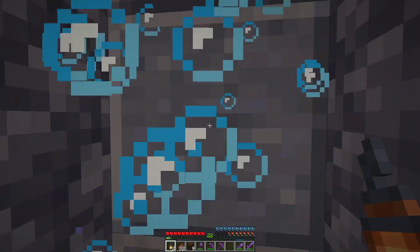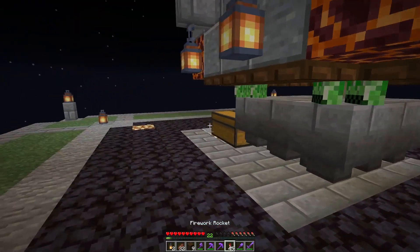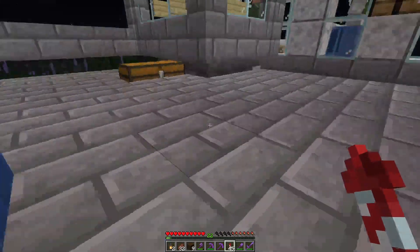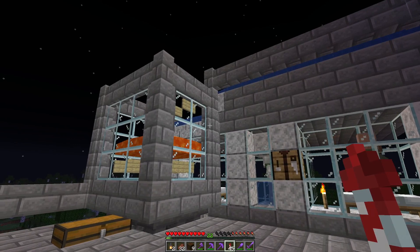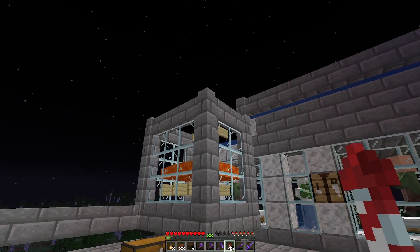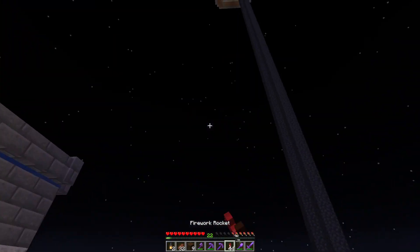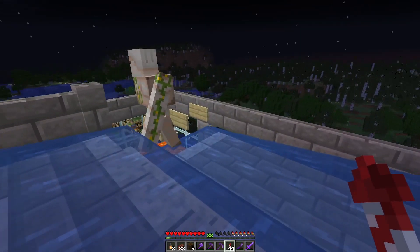Apparently I don't have that many rockets — I thought I had more. It looks like we lost all our armor too when we died somewhere. I think I might have to put a stopper here to stop the golem from falling, or I can just go ahead and do it. If I have one iron golem running around I'm not too worried — I can fix one, I can't fix a bunch.